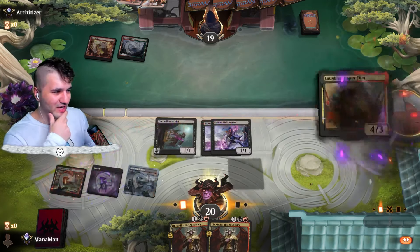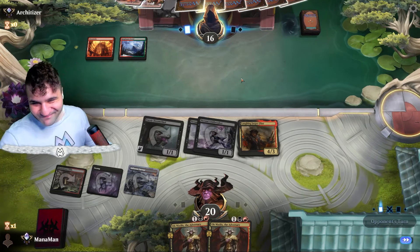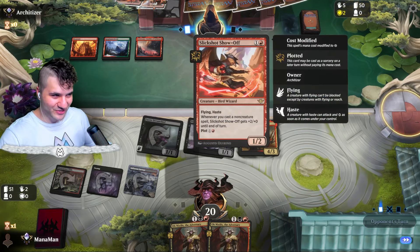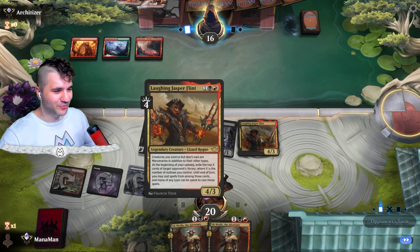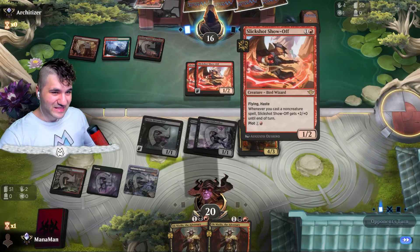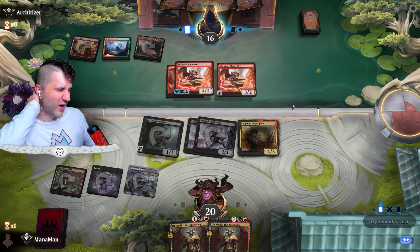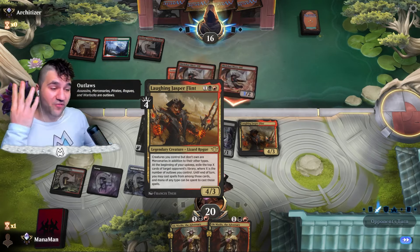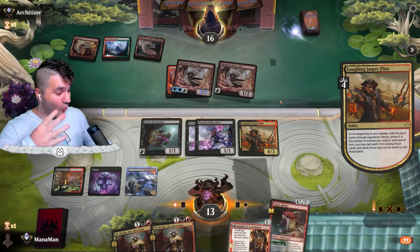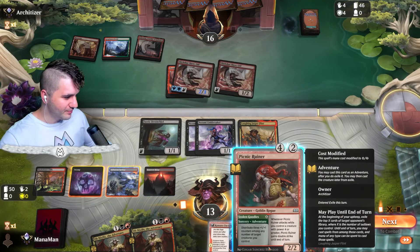They're just going to drop this with menace — I can't see Obnixilis living. I'm putting down Laughing Jasper Flint, and then maybe we can steal some burn spells for the Slickshot Show-Off. They have another Slickshot Show-Off — don't love that. Four/three — see if they have Monstrous Rage, this can go right at it. We have four outlaws — decent chance we snag into a burn spell. We are not laughing — that's very underwhelming.